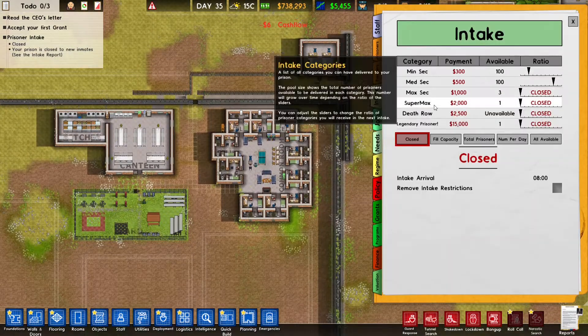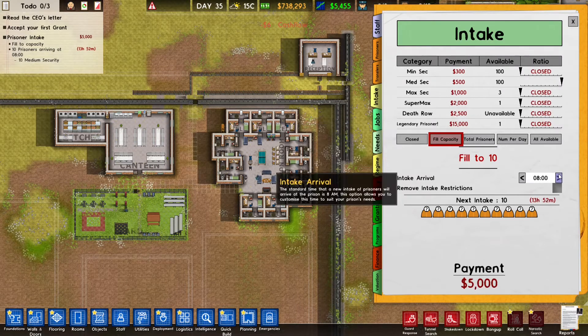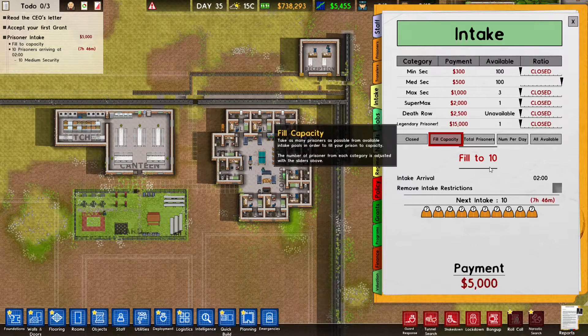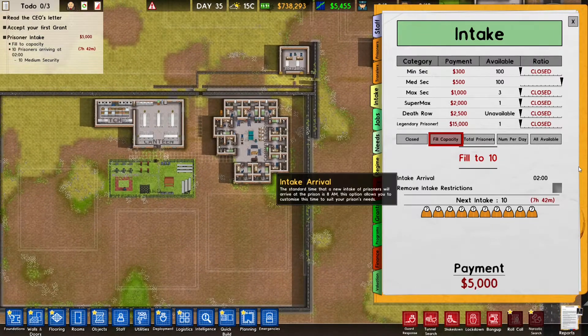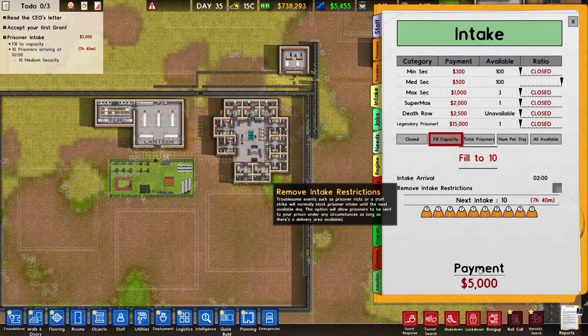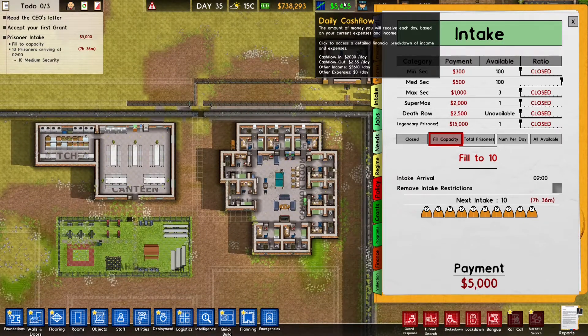The next thing we're going to do is we're going to fill this to capacity, and I only want to take medium security. Medium security are really nice because they have a good balance with the money you get versus the trouble they give - they won't cause too much trouble, but they give a nice cash payment when you take them in, and their daily cash flow is also really nice.